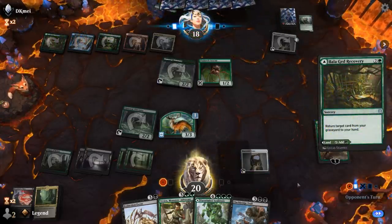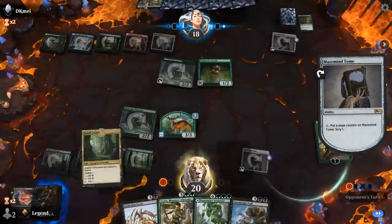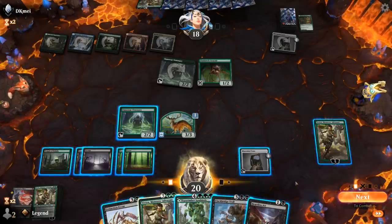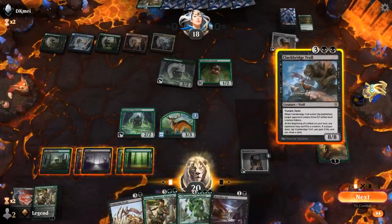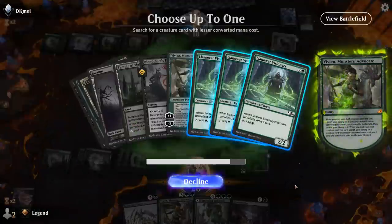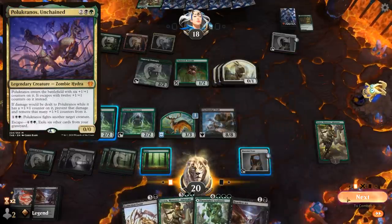Recovery gets back Vivian — should be able to build up a big board. Heartless Act — do we want to draw that? Yeah, that seems fine. Another Vivian on top. So is this a turn for Troll? I guess so. I could minus Vivian to get another Visionary since a third Vivian isn't really necessary. This is a situation where having a four-mana creature like Questing Beast or Polukranos would be nice for Vivian's minus, but getting a Visionary is still okay.